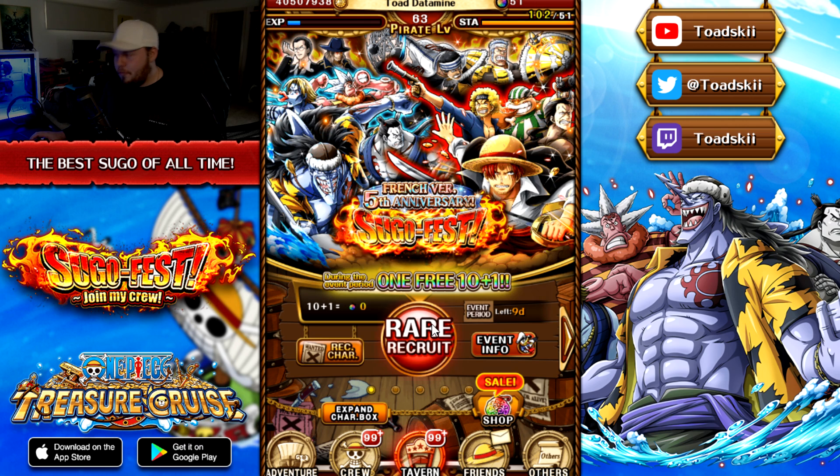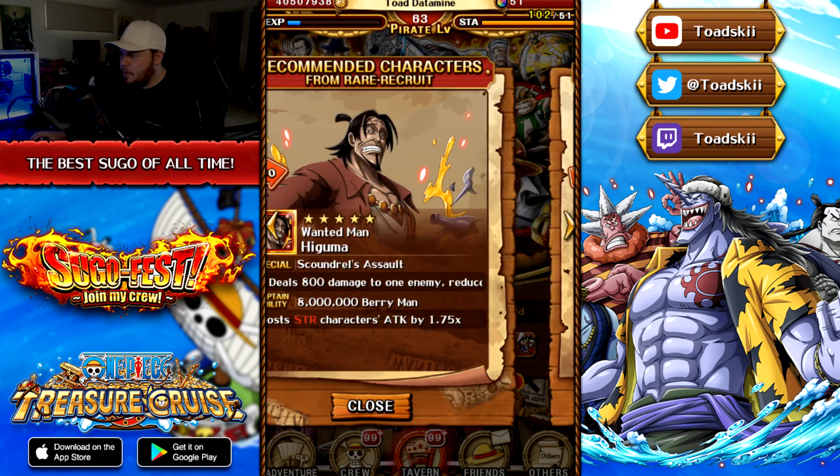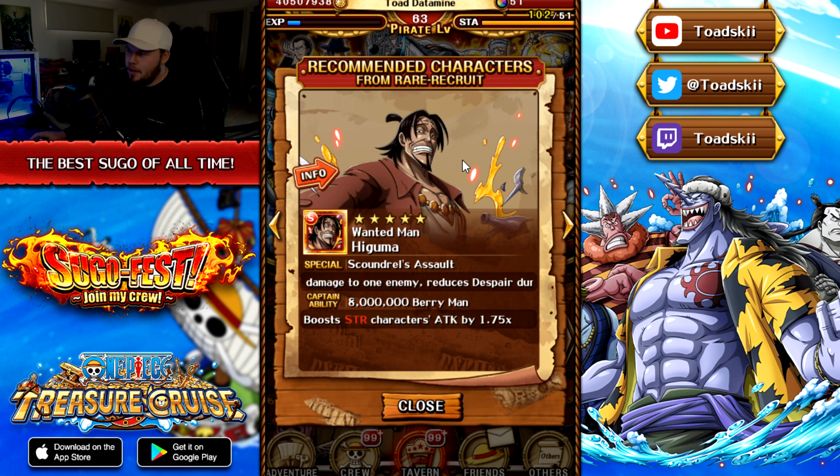First of all there's going to be a free multi — only one free multi. You can see right here: French version 5th Anniversary Sugo Fest, one free 10-plus-one. The recommended characters are all of the new characters, and Higuma the Treasure Mat Reriker character is making a return.